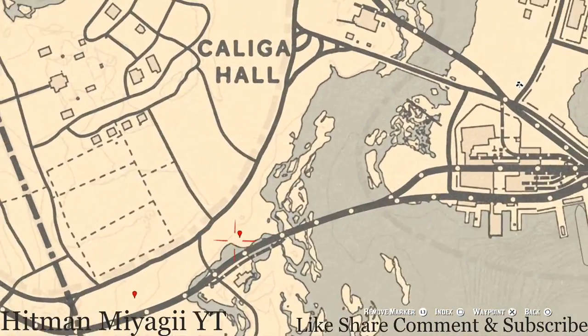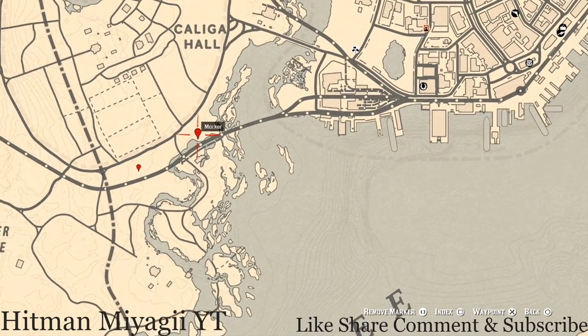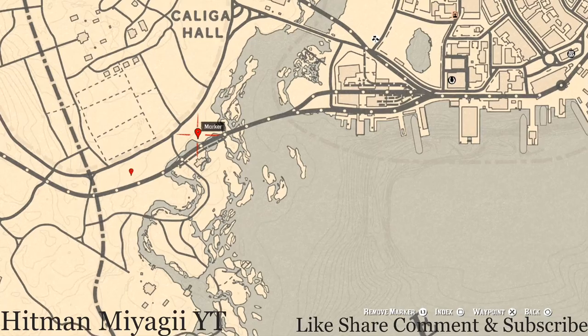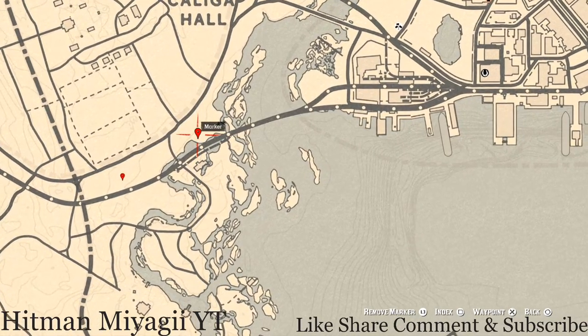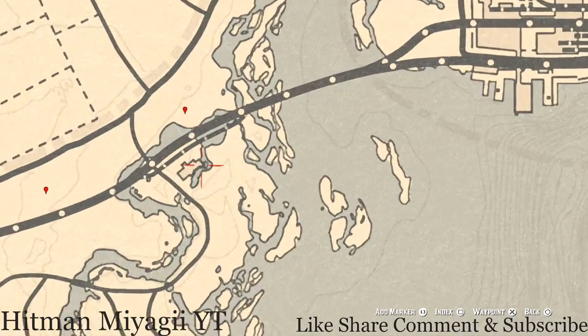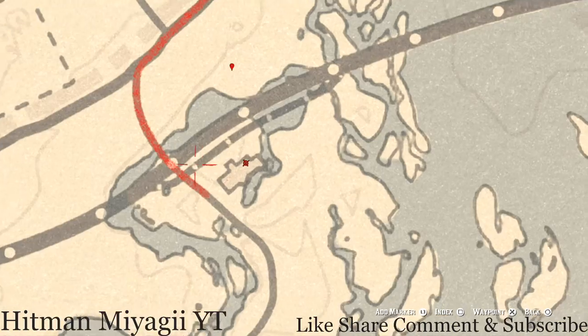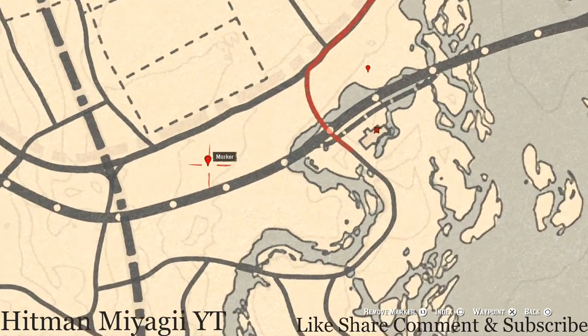Down here is the cardinal flower that spawns in this area each and every day, and by its exact location it tells me exactly what cycle the flowers are on — today is cycle three. If you go inside this structure here, there's an overturned barrel and right at the edge of that overturned barrel you guys will find a cognac bottle.